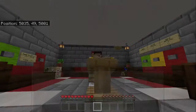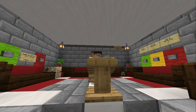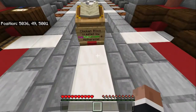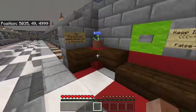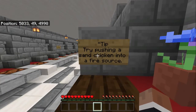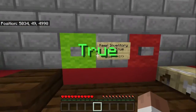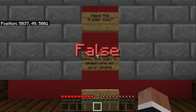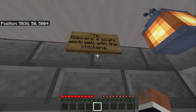A new game I just bought for $5.29 Canadian — it is called Sky Chicken Block, created by Dan Robsfrobs and Nether Pixel, so shout out to them on my tiny channel. Tips include pushing a sand chicken onto a fire source, and throwing a diamond at the trader. Toppers and boats work well with the chickens.